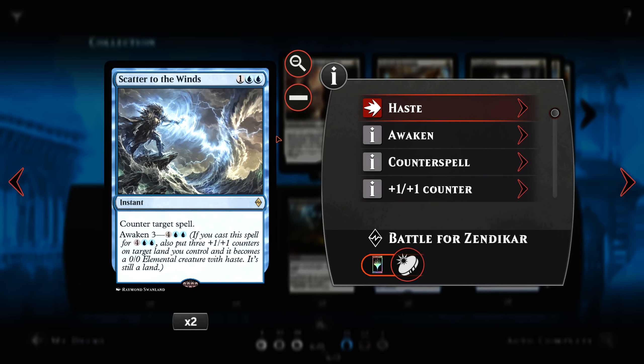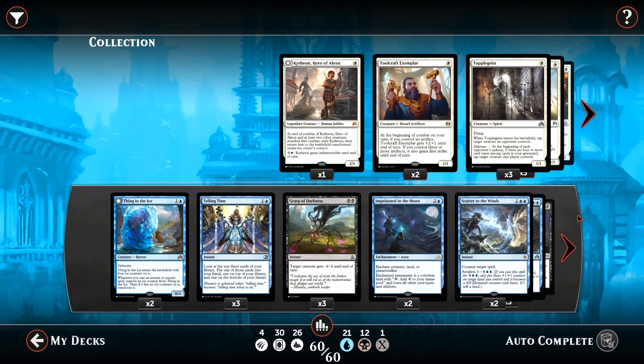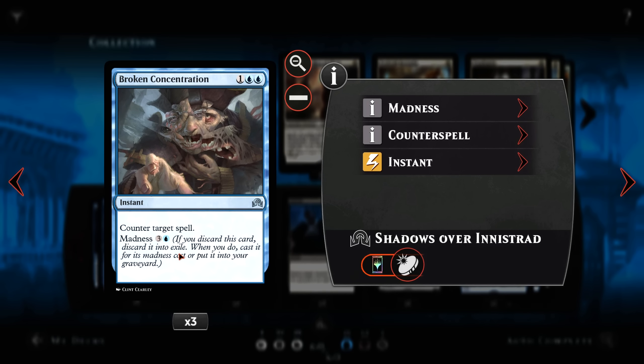2 Scatter to the Wind — the first of our hard counter spells. 3 mana counter target spell, and it has Awaken 3. Also 3 Broken Concentration — our other 3 mana hard counters, just straight out counter target spell. And we can Madness it should we ever be in a position to discard it and counter, which we probably won't in my build because there is no Jace. Still, that was only one Madness outlet that we got rid of.